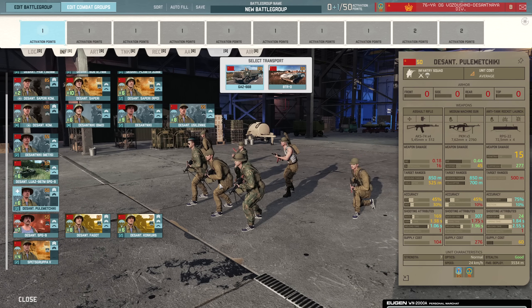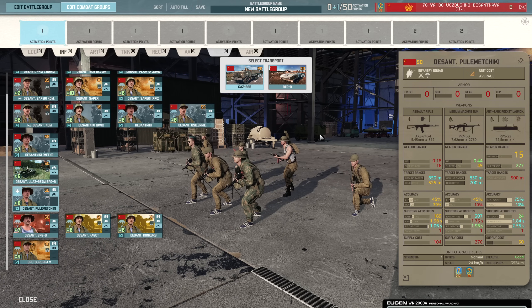Then we have the Pulemetchiki — a classic strong infantry squad due to the triple machine gun. That's basically what they're there for. They can help trade infantry at range, but at close range the PKM cannot be used. So in close combat, when two units are in the same building or on top of each other in forest, the PKM will not fire and they'll lose out. But if you can stay at around 800 meters or less, all the guns are on target and you're absolutely ripping enemy infantry to pieces. They are also two-VET by default, so really strong.